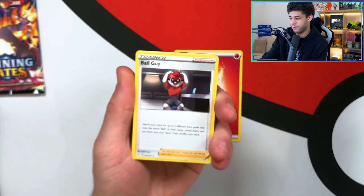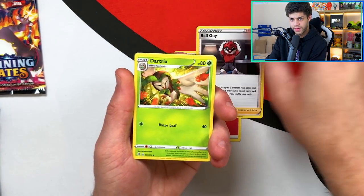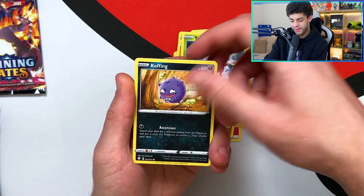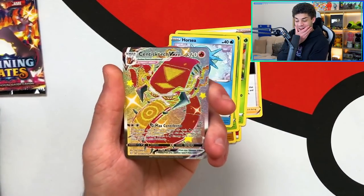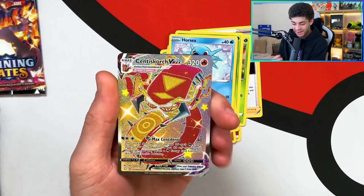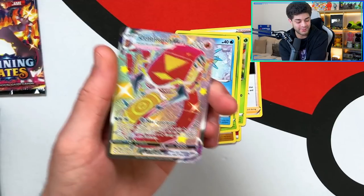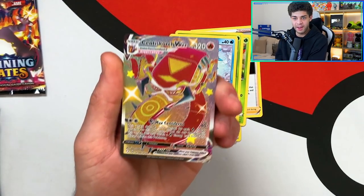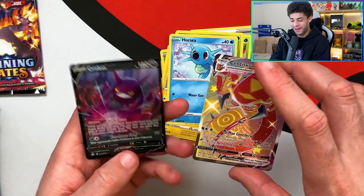Ball Guy, Dartrix, Eldegoss, Trapinch, Yanma, Koffing, Morpeko, Horsea. Oh my god — first pack luck! We get a shiny Centiscorch VMAX! I thought it was the Charizard. What is my first pack luck on Shining Fates? We've got first pack luck in every single video. And the second card is a Crobat V as well — two pulls in the very first pack!